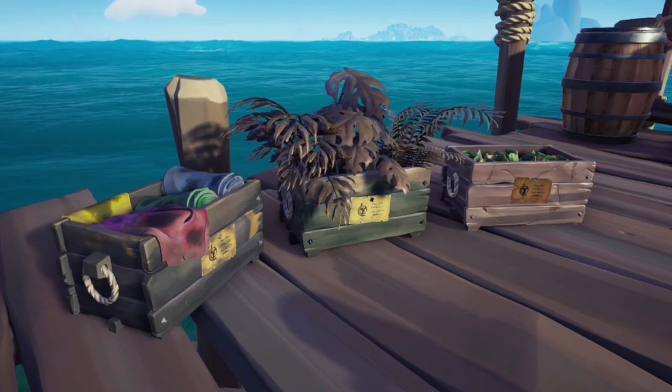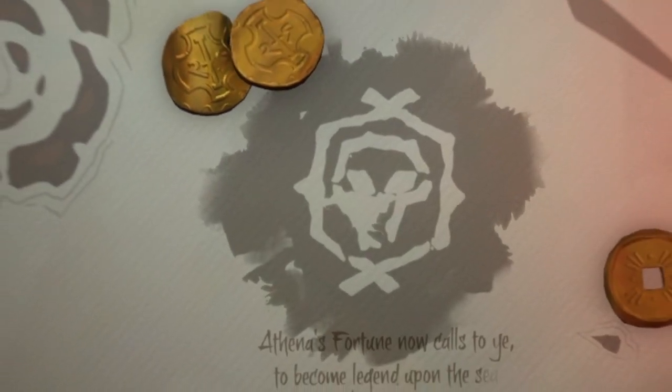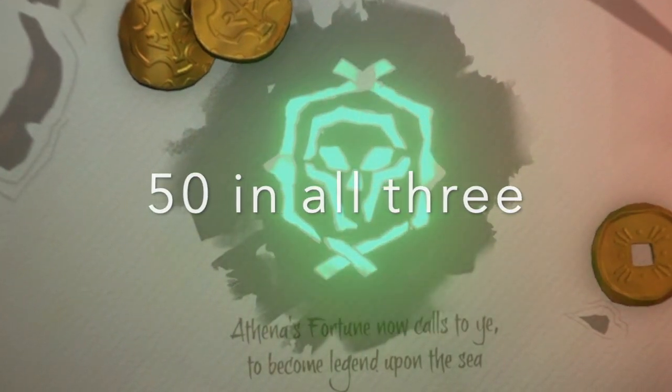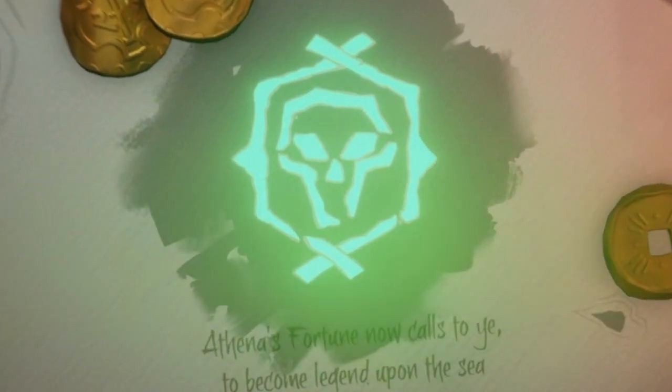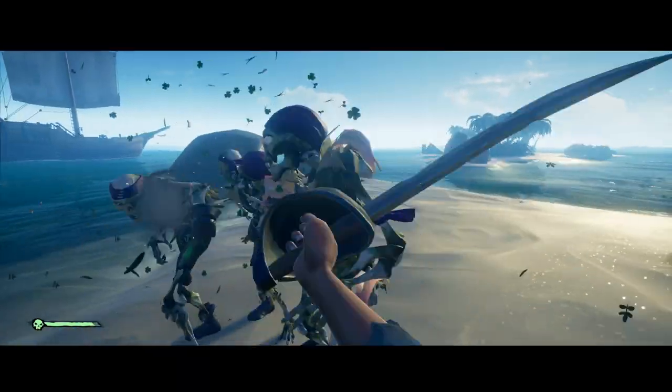Trade good crates can only be found in random locations throughout the Sea of Thieves realm. Last but not least, we have Athena's Fortune. In order to partake on an Athena's Fortune mission, the player must have a reputation of 50 in all three companies, and the promotions associated with the reputation level should all be purchased. That's all I'll cover for Athena's Fortune, since we are only beginners and it's not like we're going to be reaching level 50 for all three companies anytime soon. And that sums up part one of our beginner's guide.